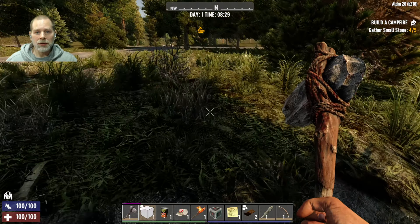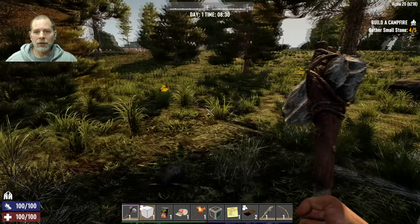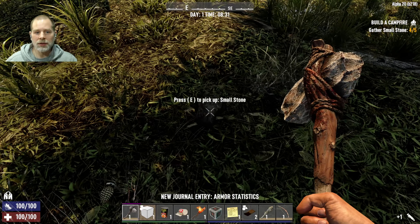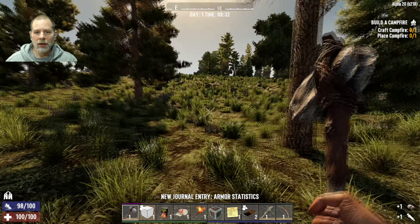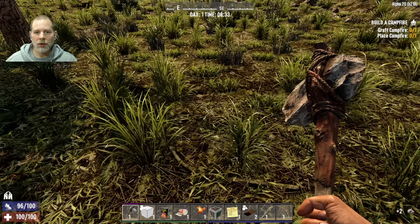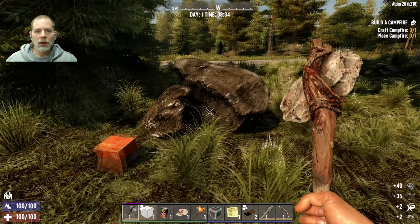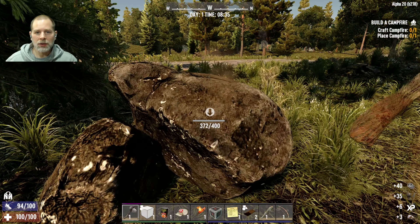Okay, real quick here we're almost done with the quest. This is kind of cool — they've added this where you can find the little small stones in the bird's nests and stuff like that when they're part of your quest. You can see there was one over here and another one over there, and oh there's spoiled trash too.